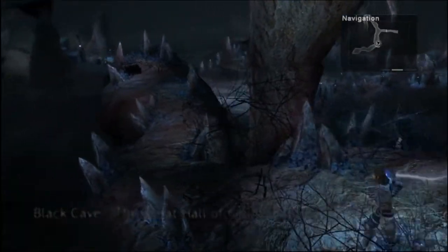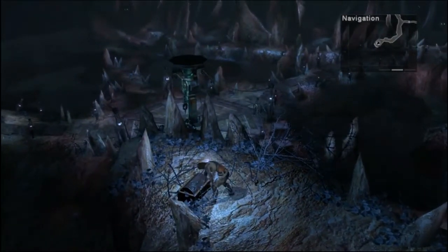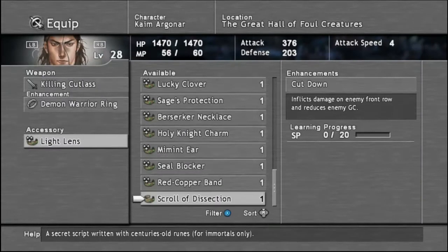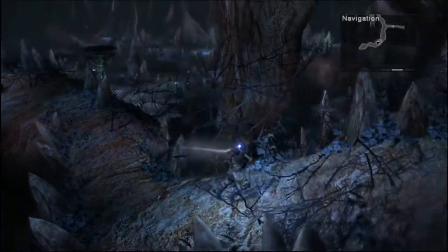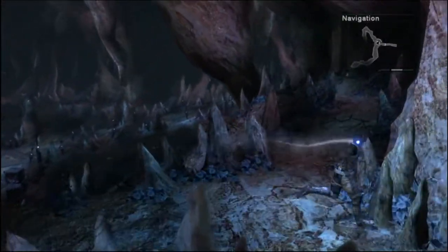What is this way? A chest. We get the Scroll of Dissection. Cut Down inflicts damage on the enemy front row and reduces enemy guard — hey, that's actually pretty good. I'll equip that for now so I can start learning it. Yeah, that is pretty good.